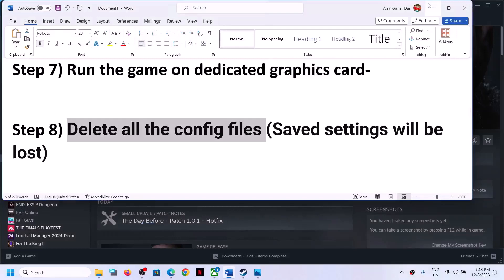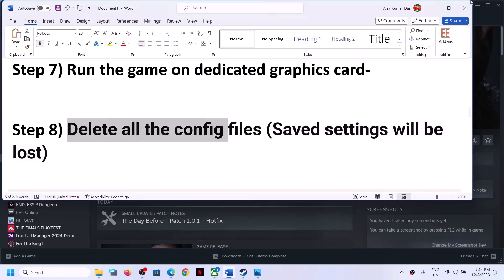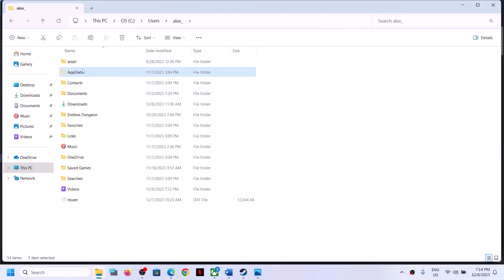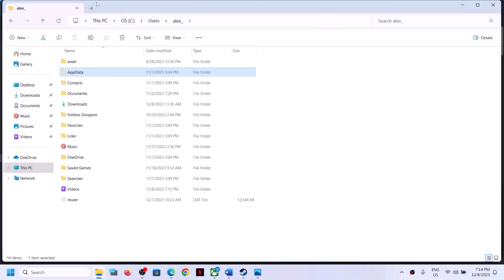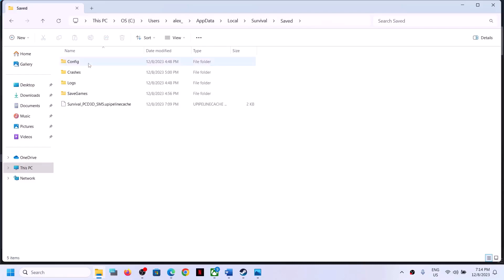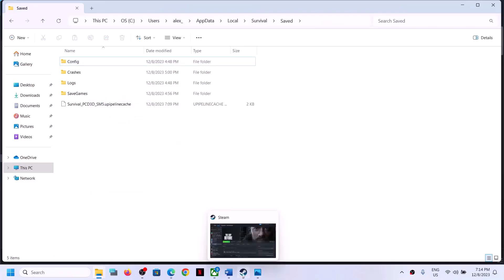Next step is to delete all the config files. Note that deleting the config file will cause you to lose your saved settings, which you can reconfigure later. Open File Explorer, go to This PC > C drive > Users > your username > AppData. If you don't see AppData, click View > Show and put a check on Hidden Items. Open AppData > Local, find the Survival folder, open it, go to Save > Config. Right click the Config folder and click Delete. Once deleted, launch the game.